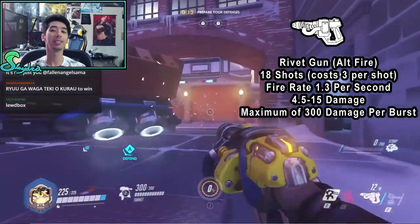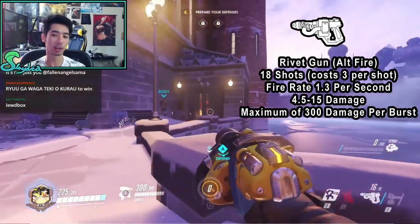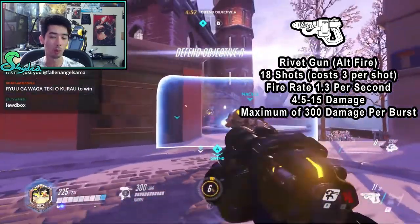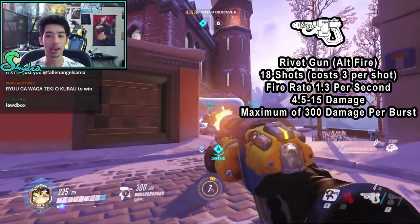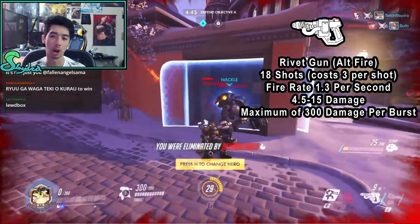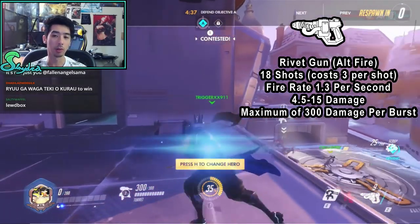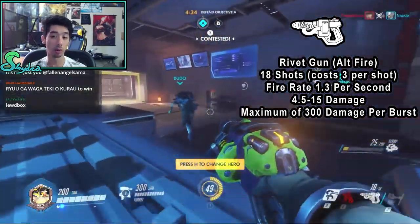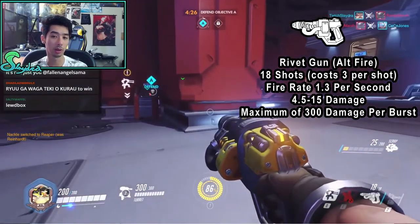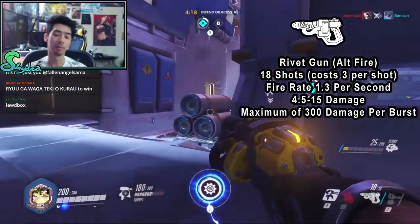His alternate fire is the Rivet Gun as well — it's the same gun, so it's again 18 shots, but it costs 3 per shot to fire. It's more of a shotgun, and it deals 4.5 to 15 damage with a fire rate of 1.3 per second. It actually fires 10 pellets, and the pellets do drop off on damage over range. It deals a maximum of 300 damage per burst because it shoots 10 pellets. Within 15 meters it will deal 15 points of damage per pellet, and if all 10 pellets are headshots you can actually insta-kill a lot of people by just using your alternate fire.